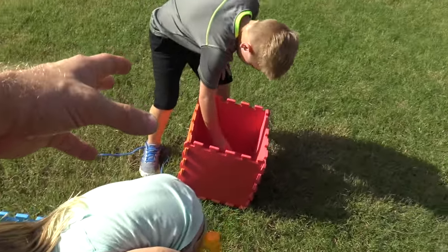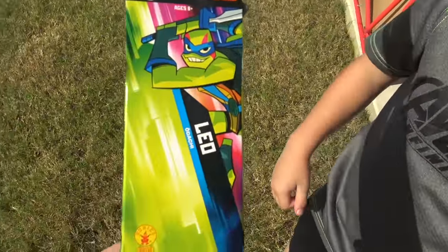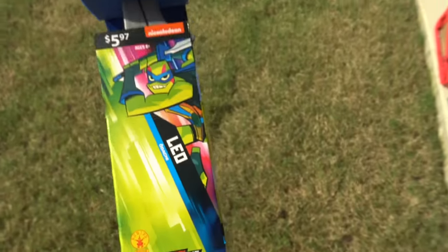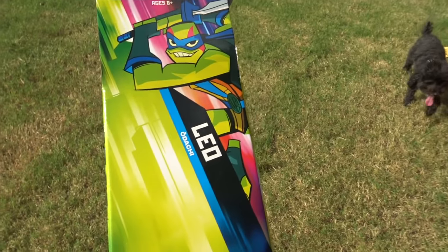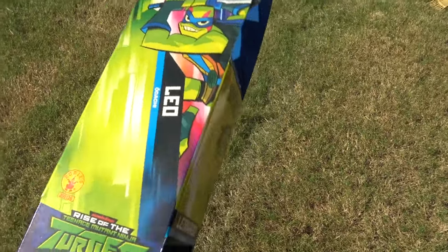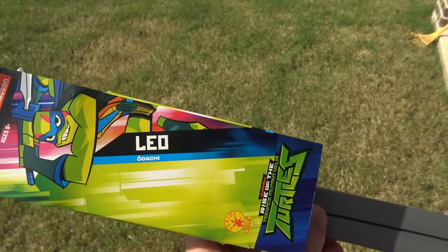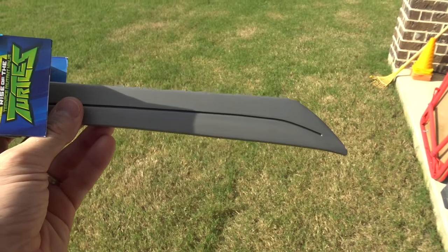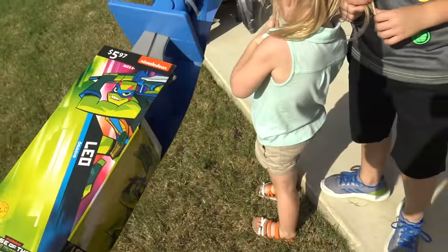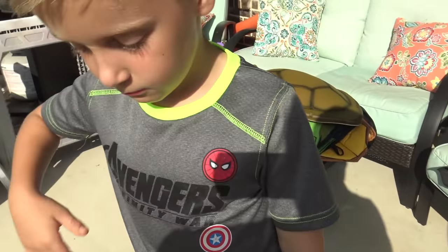Today we are testing out Rise of the Ninja Turtles gear and costumes. We're gonna upgrade the store-bought costume and weapons with our own to see if we can get the ultimate Rise of the Ninja Turtles look. We'll use these weapons to crack open our eggs — it's gonna be pretty epic! Ava's got a Raphael costume, Little Flash has Leonardo.